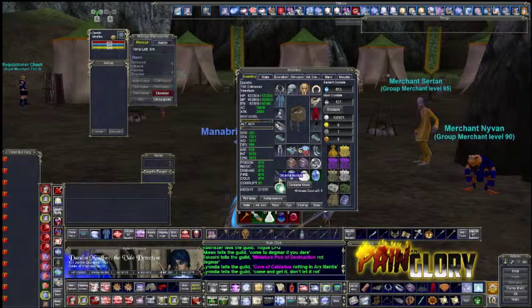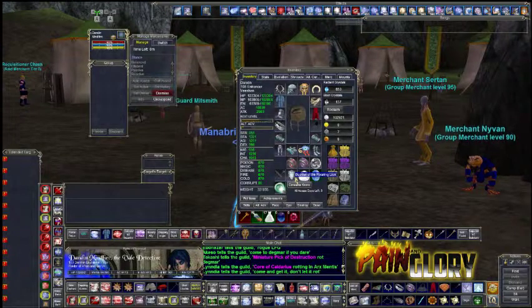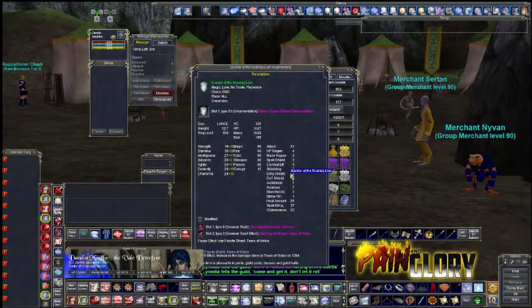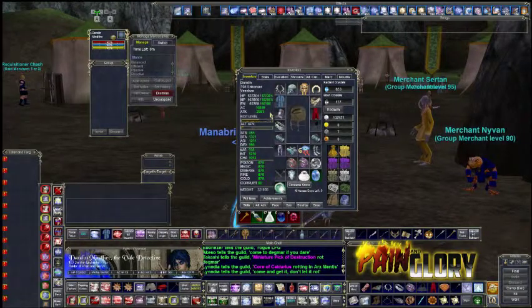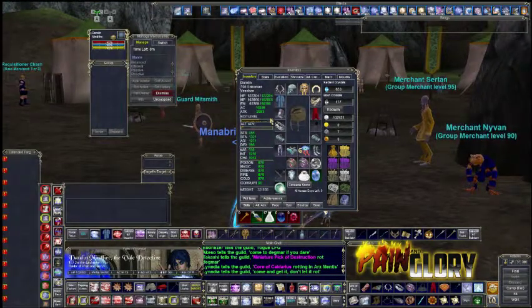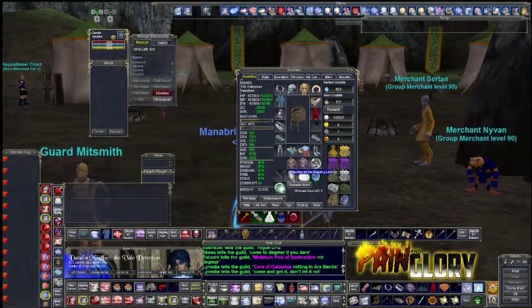So let's first of all start with the tank slash survivability build, which you're going to always be using a shield in your secondary slot. In your secondary slot, the AC rules are different — all the AC provided by your shield gets applied to the over-the-cap AC limit. What you need to know is the AC number on your inventory screen is actually incorrect. It doesn't show what your game AC is or what the NPCs are looking at when they turn to strike you. All the AC in every piece of gear has a cap, except for the secondary slot. You always get all of the AC in your secondary slot 100% of the time, so the shield is going to be your biggest and most important piece.